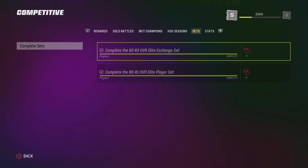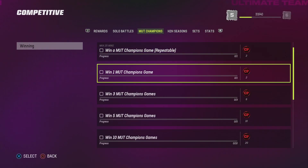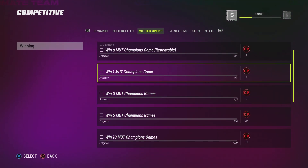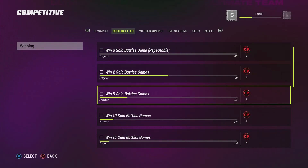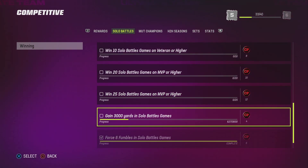Complete these stat duties and don't do any Mut Champs games — I don't recommend those because they're kind of hard, but you could try them if they're going good for you. Make sure you do your solo battles — these are like the easiest way to get 70 things per game and 3,000 yards in solo battles.